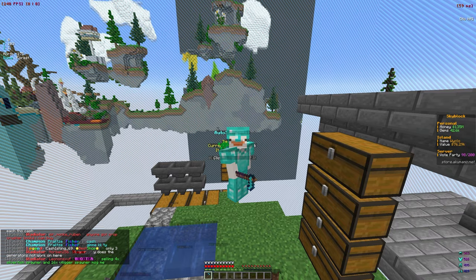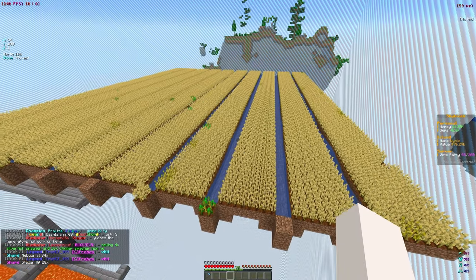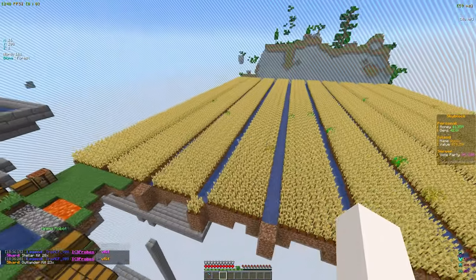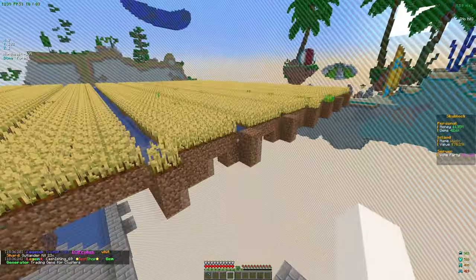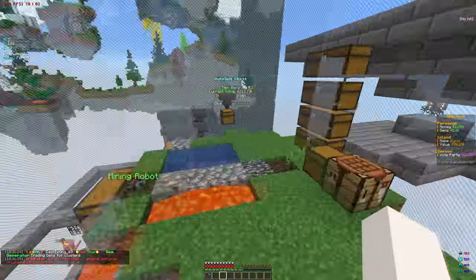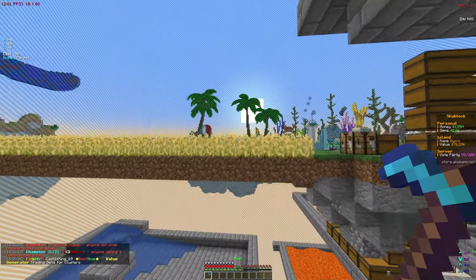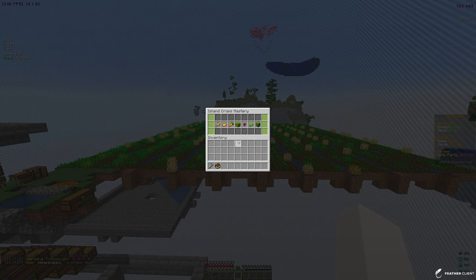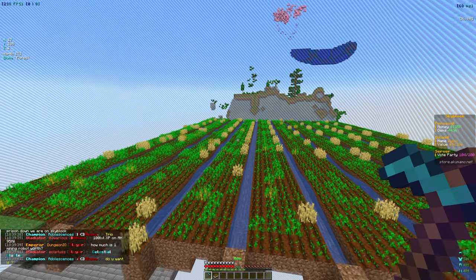The crops are now grown, so let's go ahead and farm all of them. They should give us around 2k more mastery points, which will basically put us at 10k. I'll farm it quickly and show how much mastery we've gotten. Done farming all the wheat — checking the IS masteries, we're at 9,484 out of 10,000. We're basically right there after just a little more growth.